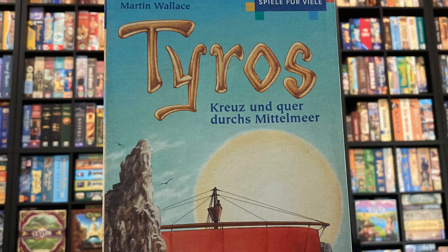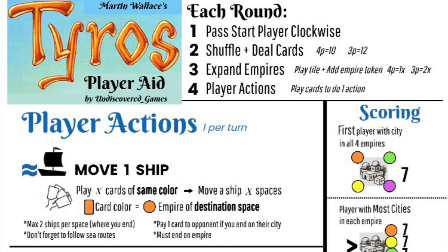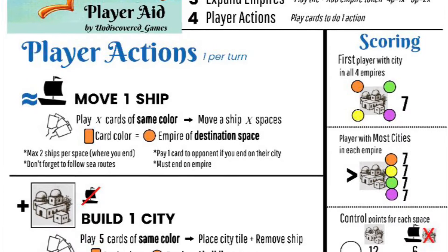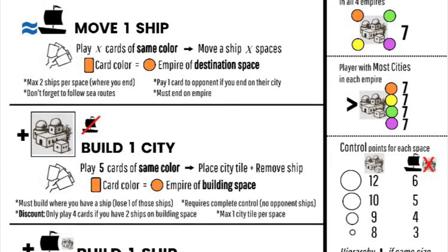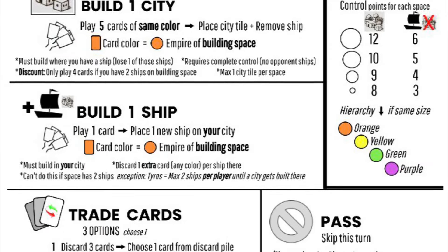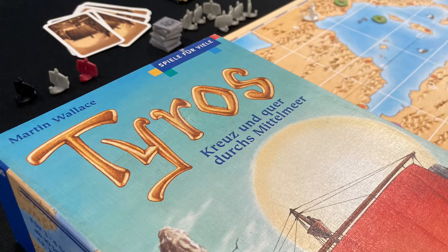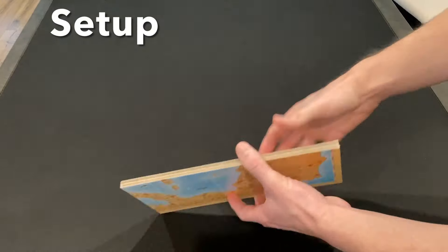I'll get into all that in the video today. Before we get started, I designed my own player aid for this game because I really wanted to visualize what I could do on my turn, as well as remember the endgame scoring. I designed a full-color player summary, uploaded it over on BoardGameGeek, and I'll post that link in the description below. You can download it, print it out, keep it with your game. All right, let's take a look at how to play Tyros.